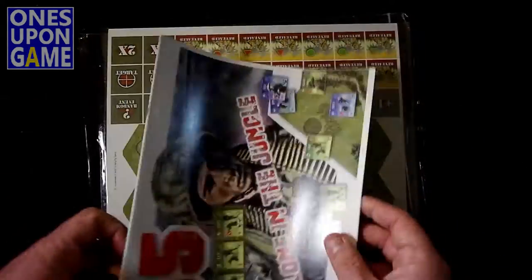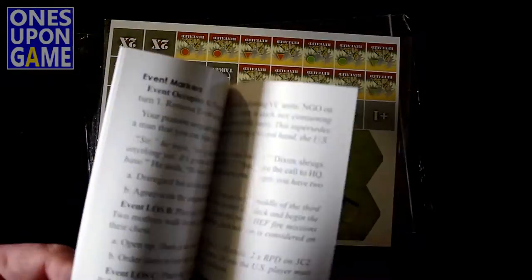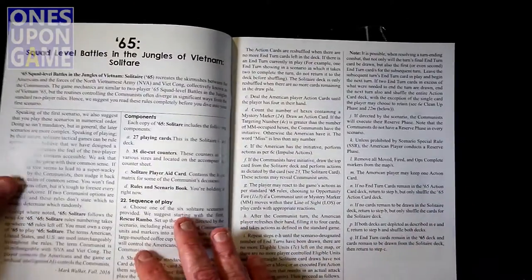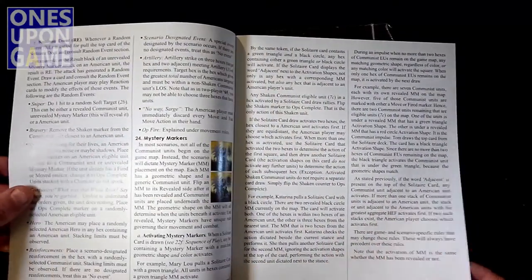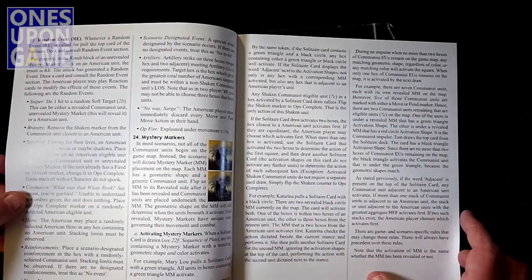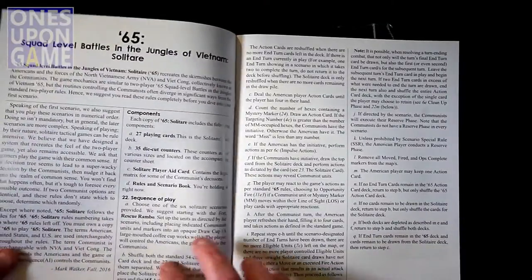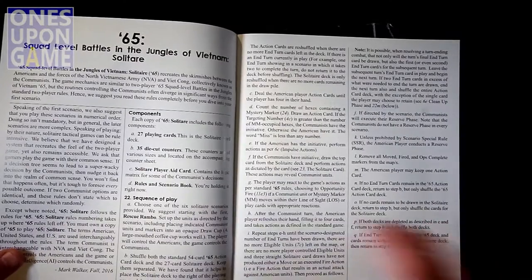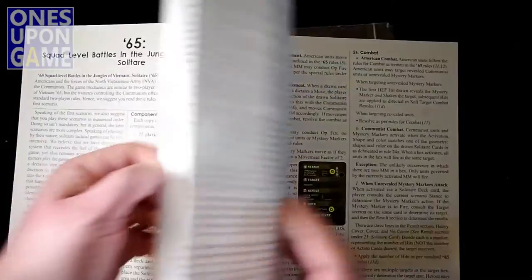So you get a rulebook, obviously with the scenarios. It is a 24-page rulebook explaining how the solitaire system works. Just like the base game, the rulebook has no watermarking on the back, so it's very easy to read. This will actually extend the rulebook, because it starts in section 22 — so the rulebook for the base game would end at 21, and then section 22 starts here. So you can always refer to rule sections in a uniform manner.